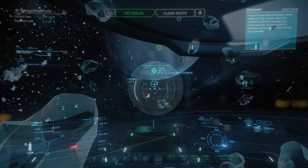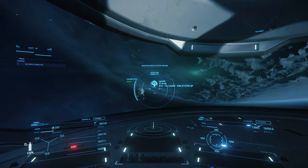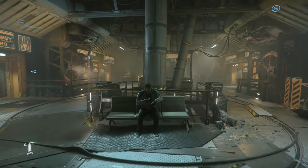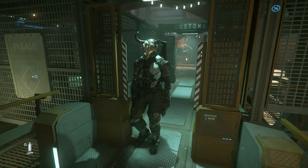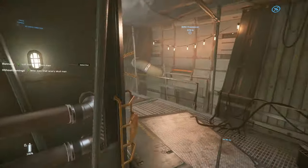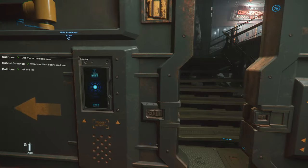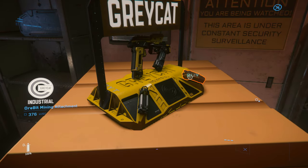With that done, your next stop is going to be Levski on Delamar to purchase your multi-tool and mining attachment. Go grab your ship, head all the way over there, and just try to get through customs without lagging out. This is one of the most laggy zones in the game currently, but as far as I'm aware this is the only place you can buy hand mining equipment. Head through customs, take the elevator down to the Grand Barter Market, and find a shop called Conscientious Objects. In there to the right you will find the Pyro multi-tool from Greycat — purchase one of those along with an Orbit mining attachment and you should be good to go. Once again, don't forget to equip them in the utility section of your equipment manager.